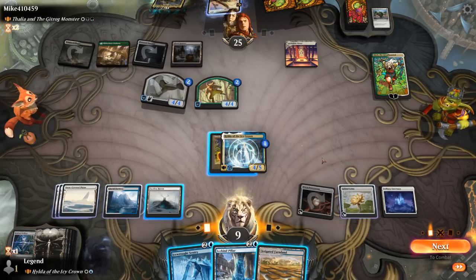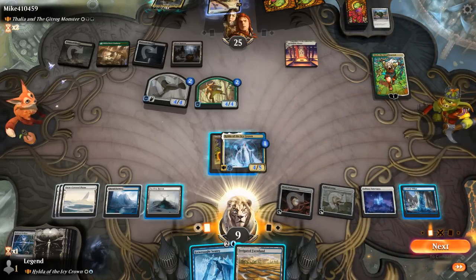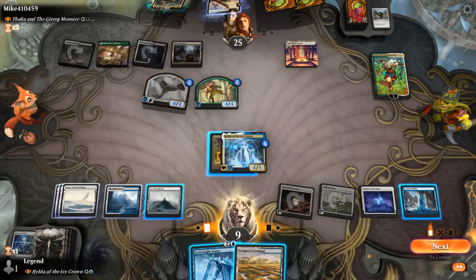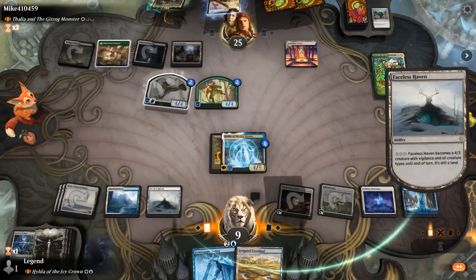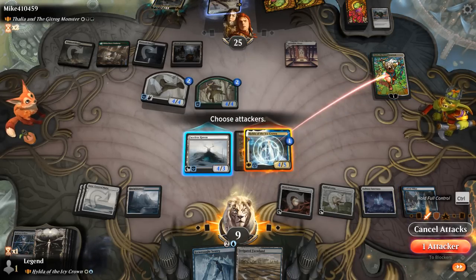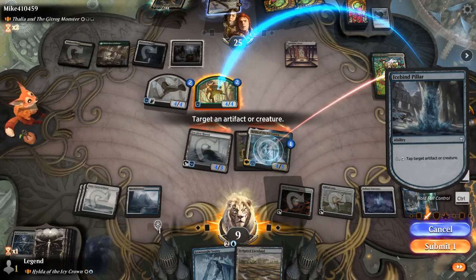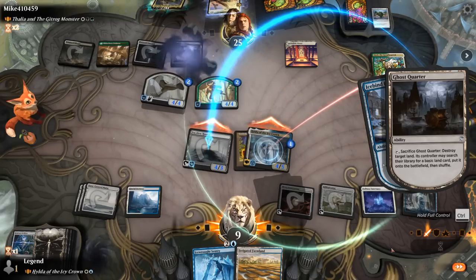We play Ice Bind Pillar and use its snow mana to tap down a squirrel. We could even animate Faceless Haven to attack and then still activate the Pillar. We move to attackers, Hilda goes after a Jani, Haven goes face. Before blockers we tap for snow mana to use Pillar and tap down the squirrel — pay one to make another 4/4. The opponent blows up Haven with Ghost Quarter, so we find a snow island.